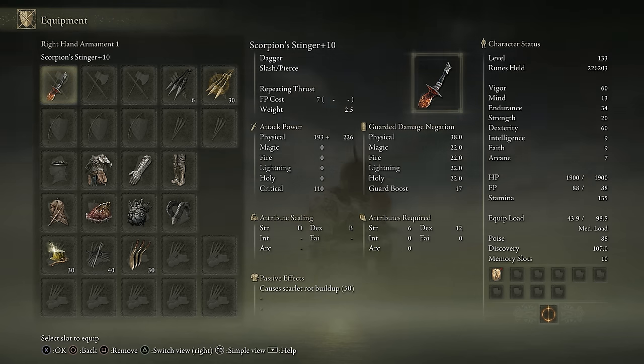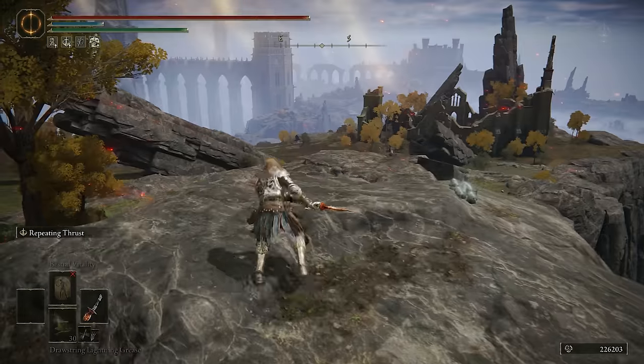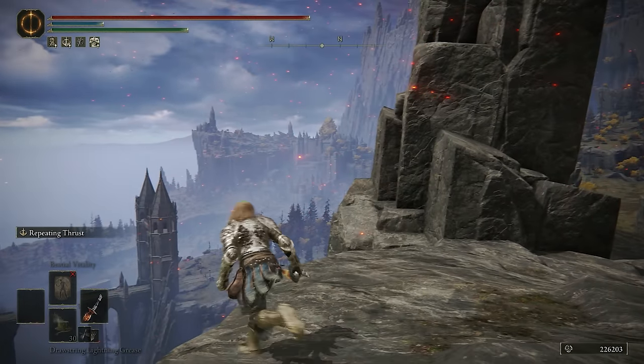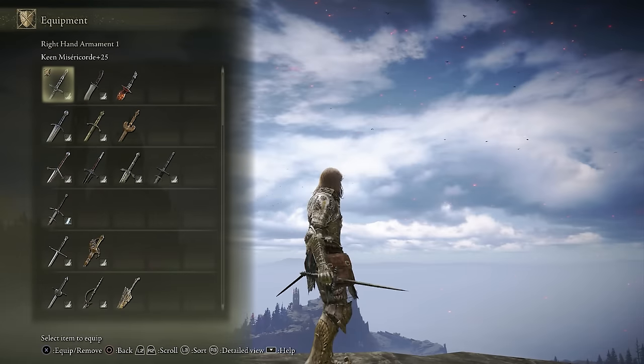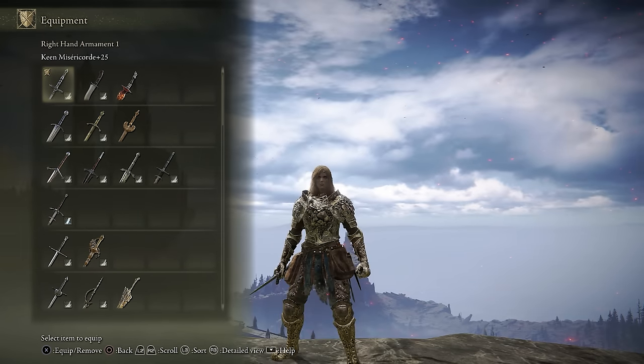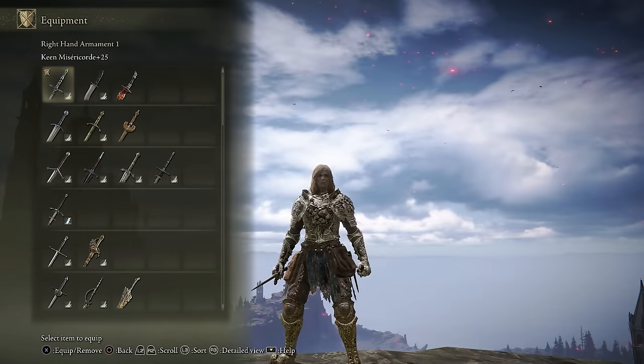The Scorpion Stinger is situational, as it does have Scarlet Rot buildup. It's very easy to use a dagger to apply pressure to your opponent just to build up the Scarlet Rot, so it definitely has its uses. But the winner overall is definitely our critical dagger — 140 crit is amazing, especially if you land a parry. You can easily one-shot a phantom. It definitely pays to always have one of these in your side pocket.